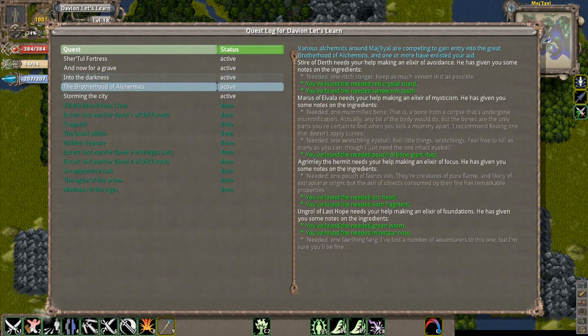From before I can't do anything for the guy in Dirt because he needs a Rich Stinger - finding that is going to be a late game item. Marys of Elvia is asking for one mummified bone, one Wrestling Eyeball, and I already got the Bone Giant we fought. The mummified bone is actually something you can get from the Elven ruins - you just have to find a mummy and kill it. The Rexling Eyeball might take a little bit of waiting. I also need to get a Fearless Axe for Grimly and a Failing Fang for Ungrill.